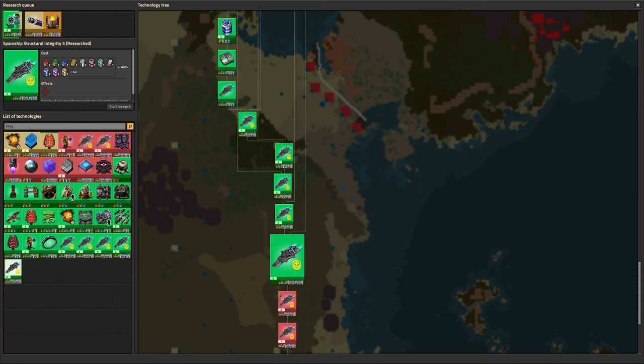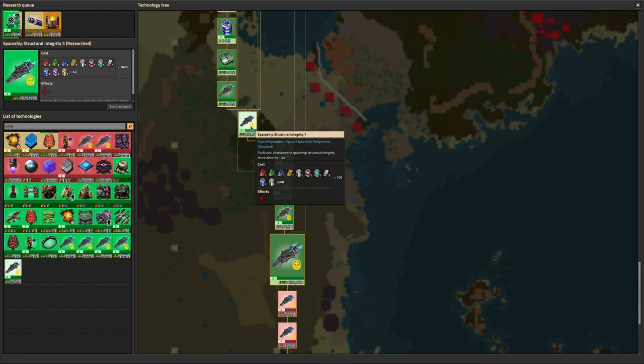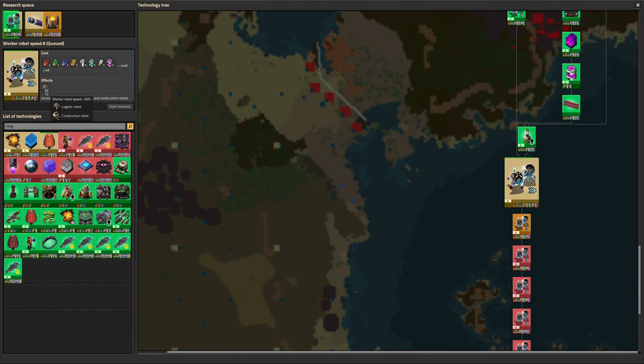We've done a load of spaceship integrity research 1 through 5. This basically means when we make our first spaceship, we'll be able to make quite a big one - we won't be restricted to the basic level of integrity, which is I think about 100. Then integrity 1 gets you another 100, and so on, 100 each time. So that's going to allow us to make spaceships of size 600, which is big enough to be really quite useful. It means we don't have to scrimp and save every single square, we can be a little bit less efficient, which makes the design easier and the spaceships a lot more useful because they can carry more stuff. Finally, we are working on Worker Robot Speed 8, which means they go a bit faster. I think that means they can also go a bit further, because the batteries in the robots are time-based rather than distance-based, so hopefully this will mean a little bit less robot recharging.